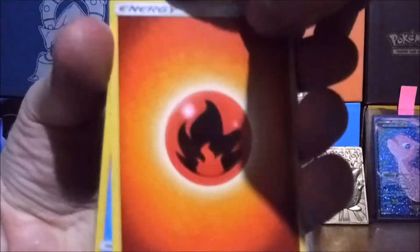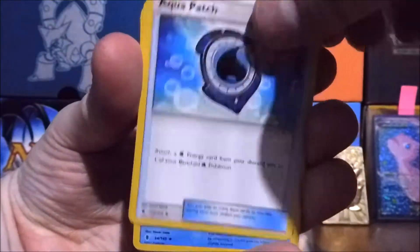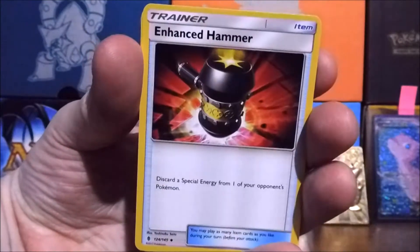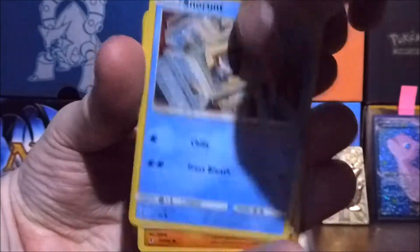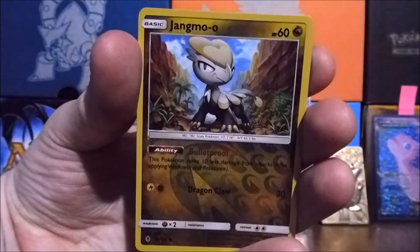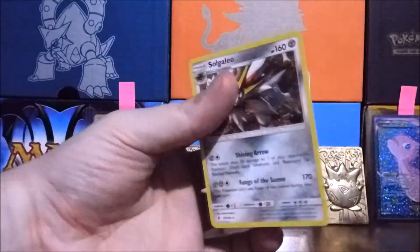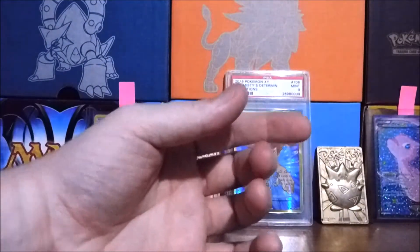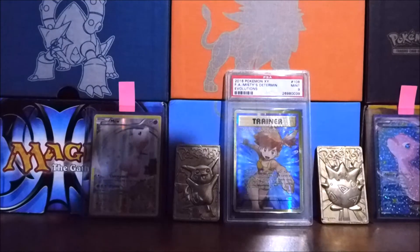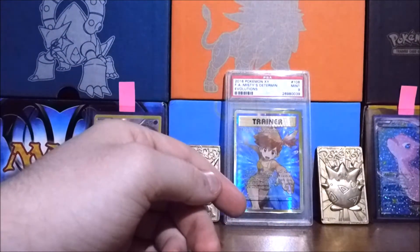Here we go, boys. Finishing everything off — we got Aquapatch, which is great. Vanillish, Enhanced Hammer, Snow Runt, Pancham, Bellsprout, Cottonee, Carvana, Jangmo, and we dudded. We dudded hard. Oh my. We didn't even get a reverse rare.